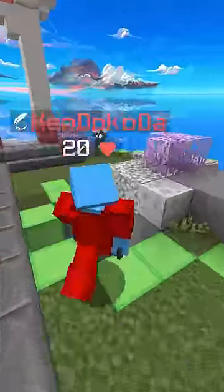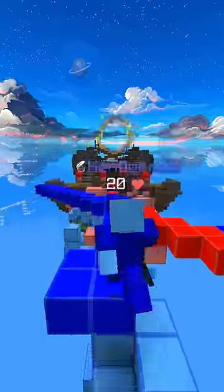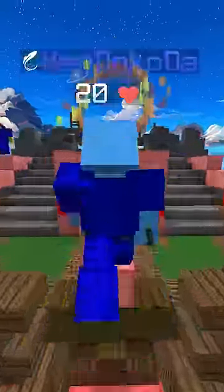The next part of defense is understanding where to drop down on the map to defend the goal. Each map has unique openings to the goal, making it easier to score or defend. Knowing these openings makes it easier to juke players, as these routes can be used for both defense and offense.